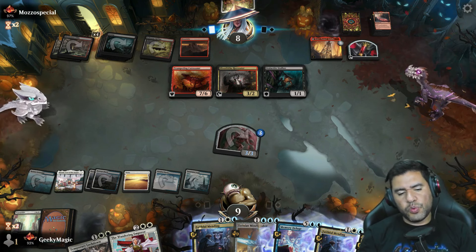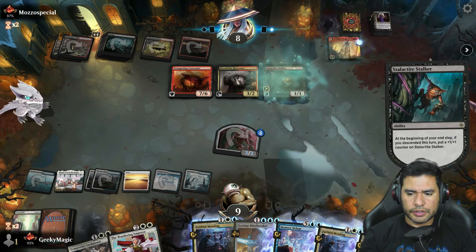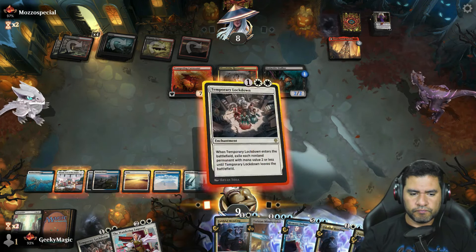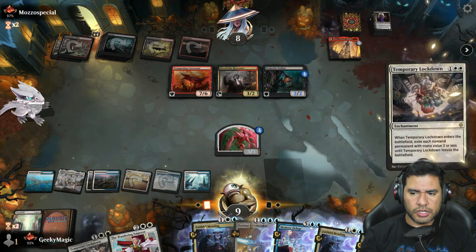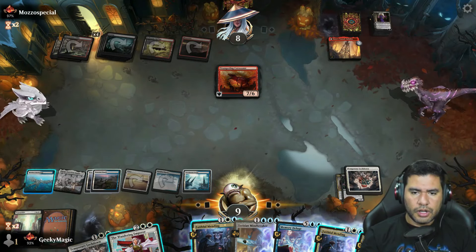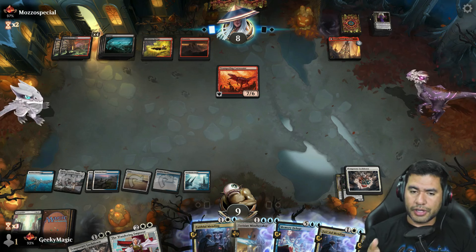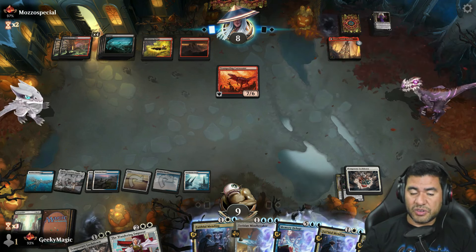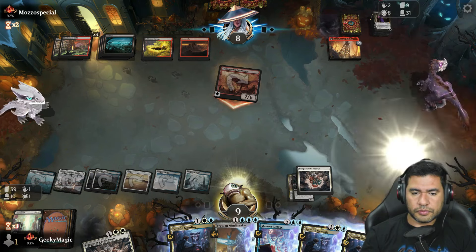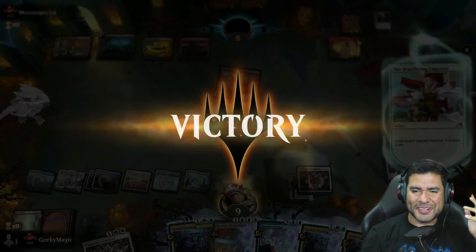Meaning I would have to search my library or try to get them milled. Let's try like this — yeah, I'll be losing my blocker too. Let's see if they can attack — if they attack we can kill it with the Emperor, gain some life, and get rid of this annoying dinosaur. Let's remove it — and consider that GG opponent, GG.